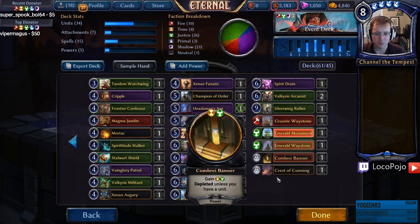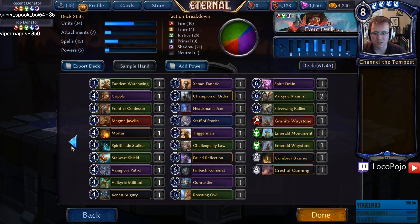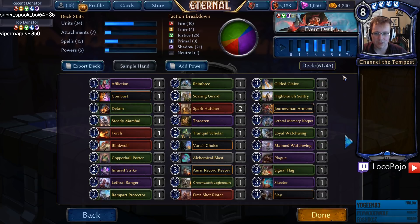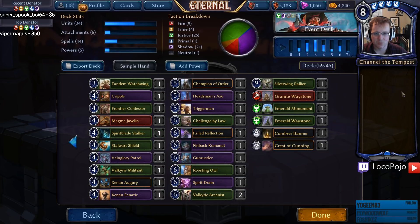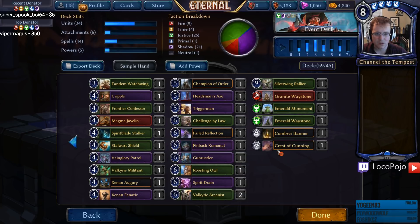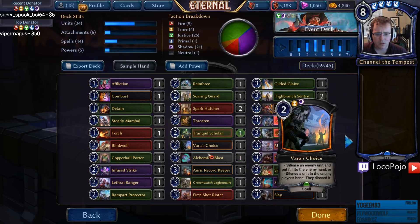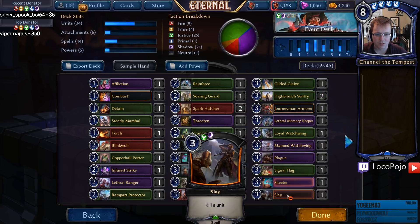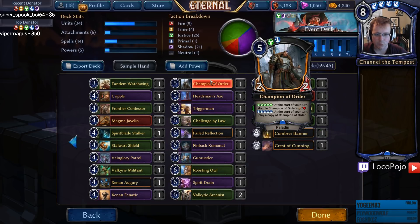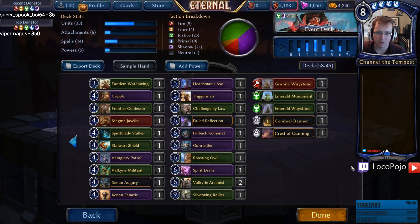Crest of Cunning allows us to splash a little blue, which might be useful for Staff of Stories. But Staff of Stories is a double blue splash, and blue is the first color out. Say goodbye to Staff. Crest of Cunning we'll actually keep because it is a crest — having a crest is really useful. Champion of Order — no, that one's a sad loss. It's a doubling green card but not as good if it's not doubling in copies, so that card probably goes.